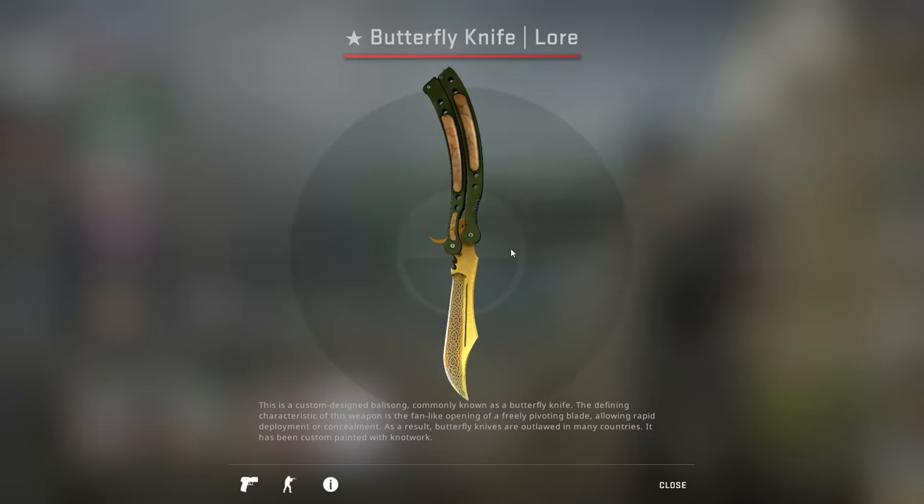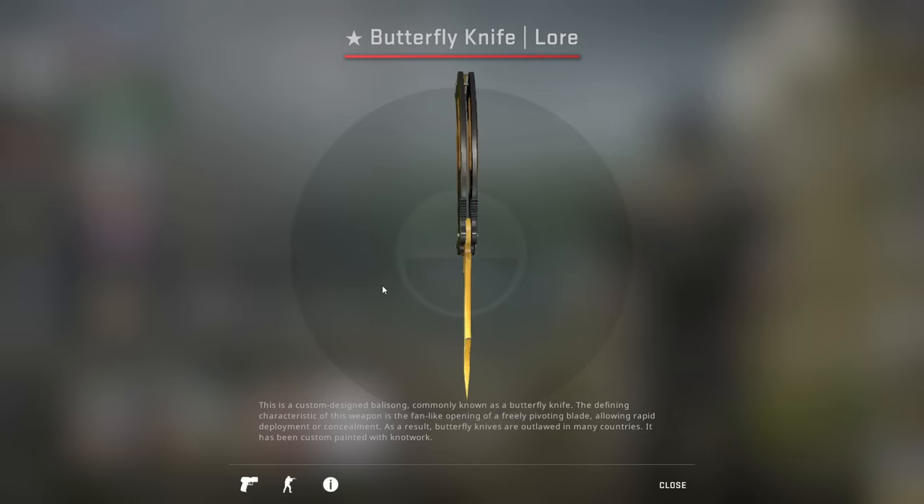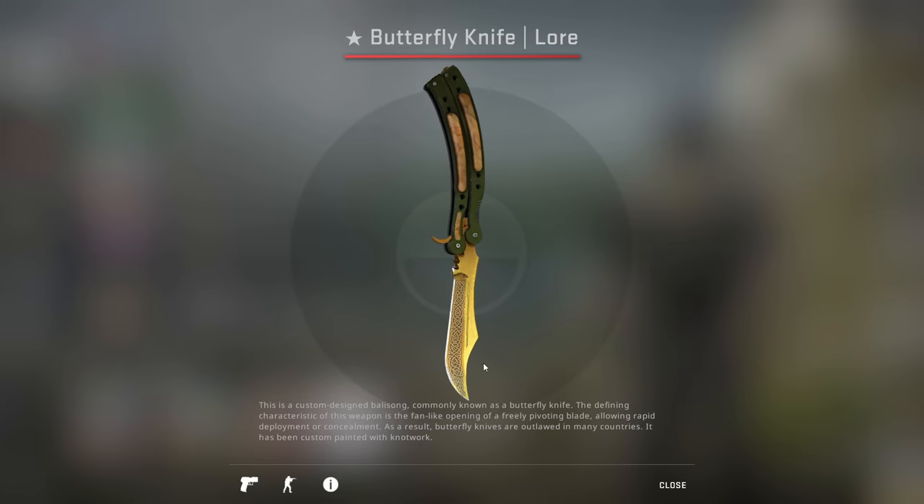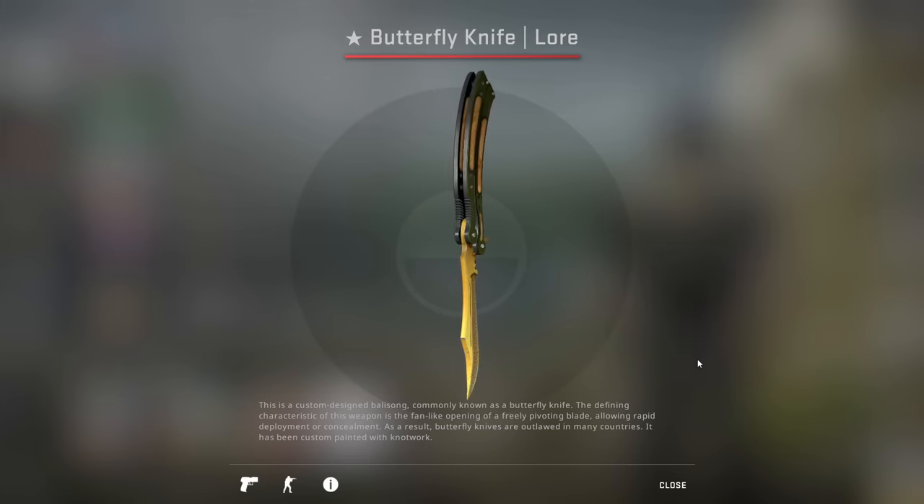Next up, we have the Butterfly Knife Lore. Now, you're definitely thinking — what the hell sort of a pattern can be on a Butterfly Knife Lore? It's just a skin. But I buy and sell a lot of skins. And there was a guy who came into my DMs on my Skin Buying and Selling Twitter account — I'll leave the link in the description to that.